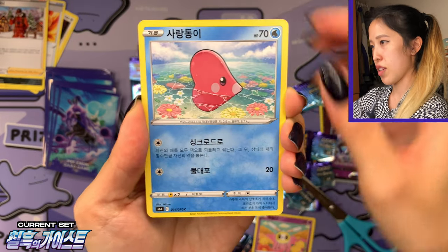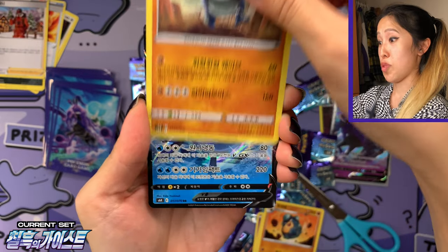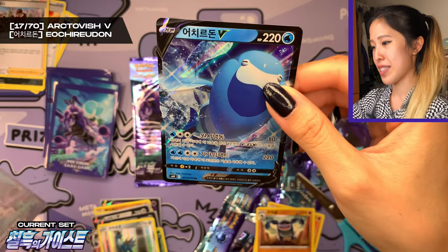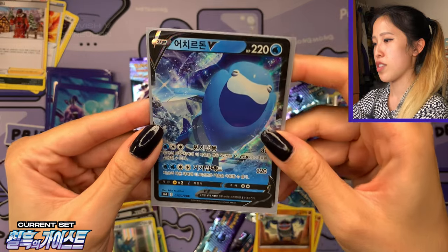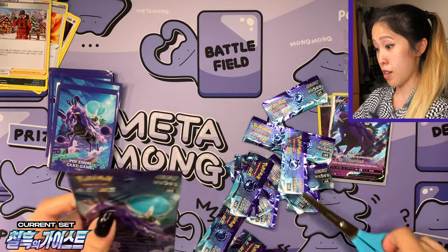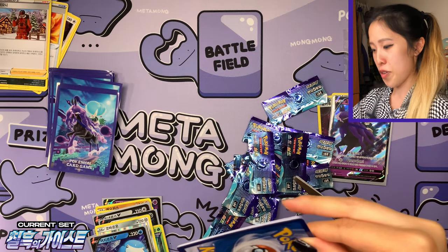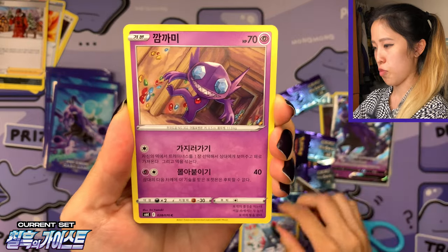The hollow foil is definitely improving, especially if you look at the shine on the secret rare cards — that's very nice. We have Cutiefly, we have Luvdisc, we have Palpitoad and Seismitoad, and Arctovish V — number 17 out of 70, everyone's favorite fossil. It's so interesting because its head is literally placed backwards — it's meant to be like a quirky-looking fossil Pokemon. We're on to the last pack — very surprising how fast this was.